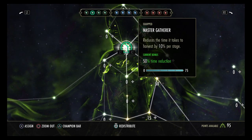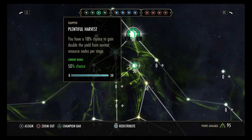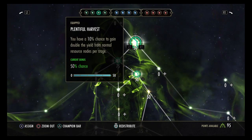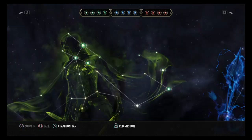I also keep Master Gatherer and Plentiful Harvest on my bar because when I'm waiting for trial teams or dungeon queues I farm. Master Gatherer gives 50 percent reduced time harvesting nodes, and Plentiful Harvest gives a 50 percent chance to get double resources from those nodes.